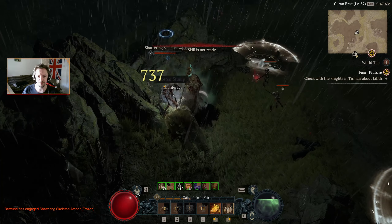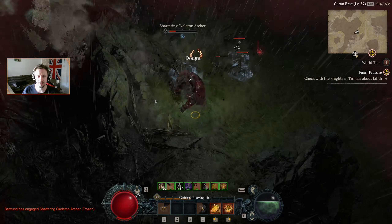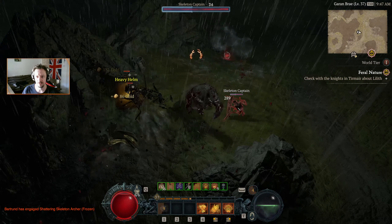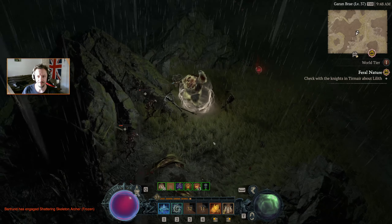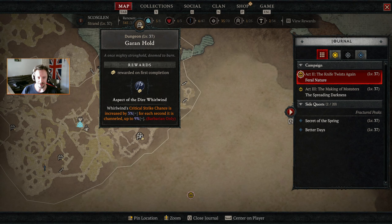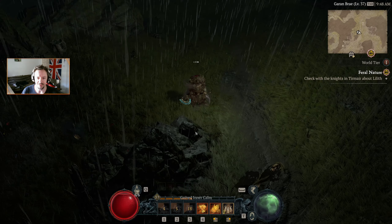I see you, big guy. Almost got them all gone, there we go. What dungeon is that? Aspects of the Dire Whirlwind — that's good for barbarians, not really something we're interested in. So let's navigate through this little winding passage bit.